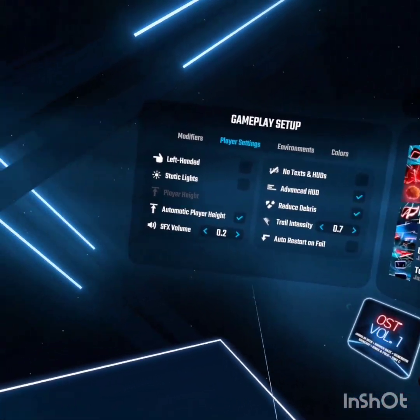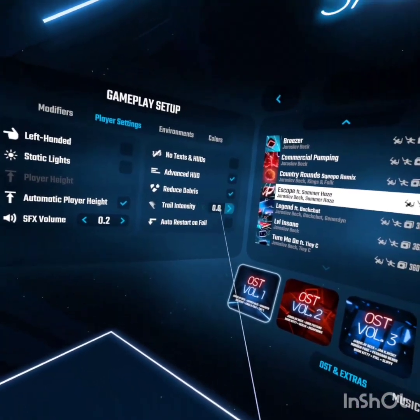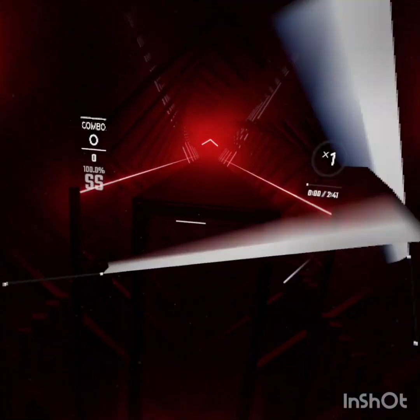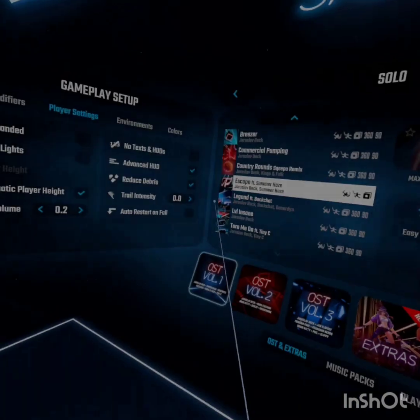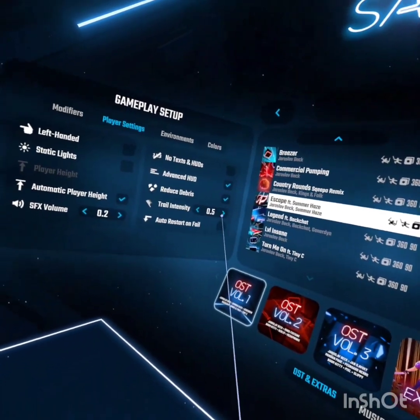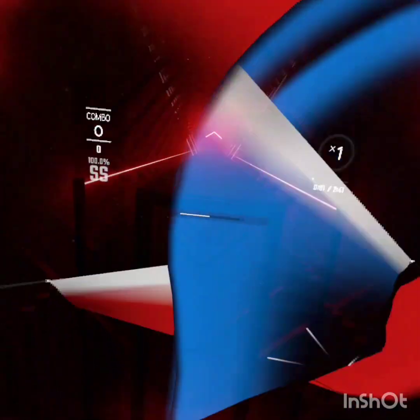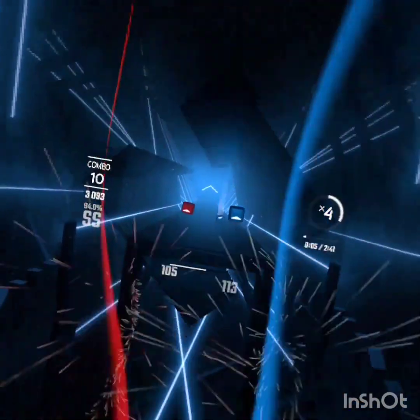The next thing you want to do — trail intensity can be adjusted to whatever you like. You can set it to zero where there's really no trail behind it, or you can have it all the way up. Sometimes this will make it harder to see, but it looks cool too. When I'm swinging you can definitely see the trails — it makes it a little harder to see but it's not too bad.